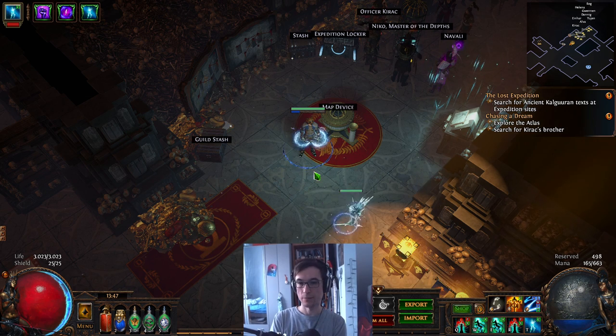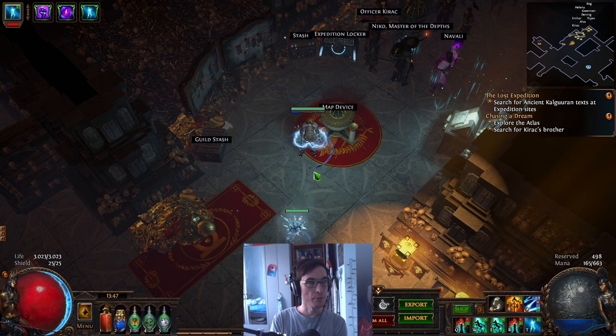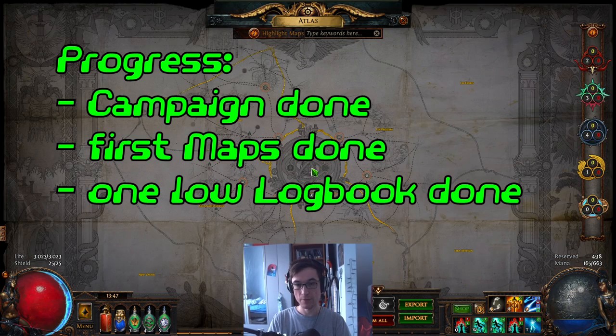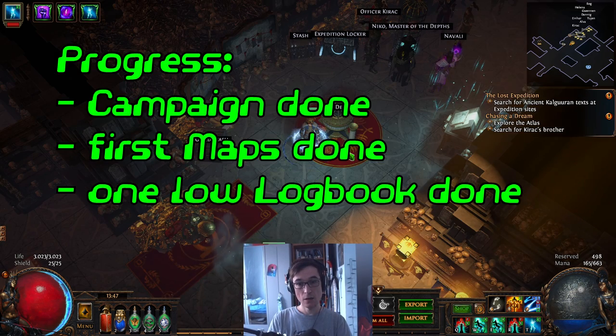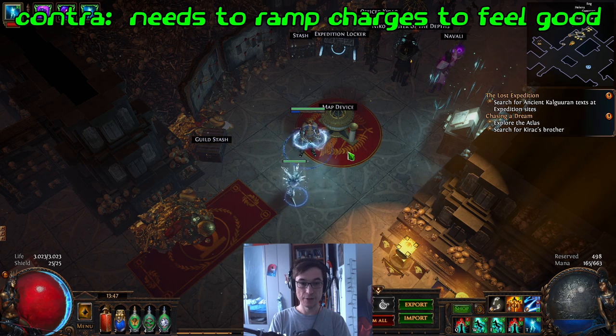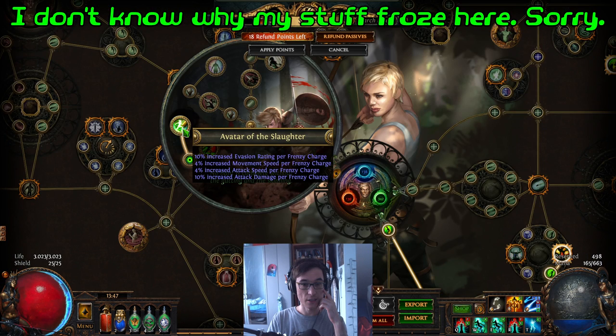Welcome to a slightly different video than my usual stuff. Today I want to make a kind of build diary about my charge dash raider. I'm now through the campaign and have done my first maps, as you can see. It feels pretty great. It's a crit-based raider, it's pretty nice, but it needs some ramp for the charges. It feels a bit slow and low damage until I have charges, because I went for avatar of the slaughter, so I need my frenzy charges up. If not, it feels a bit sluggish.